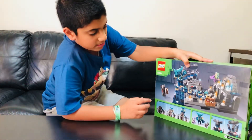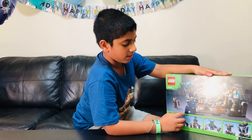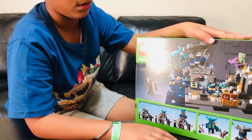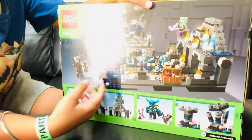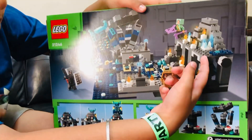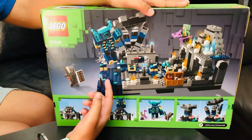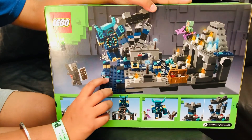LEGO hasn't made just a normal base plate for this set — they've also included some spark onto it. Wardens are found in the Deep Dark, and the material mainly used is reinforced deep slate, which you can find in that ancient city structure in Minecraft, and also normal deep slate which I think LEGO is trying to recreate here. And most importantly, skulk — and you know skulk shines, so they put these shining pieces on there.